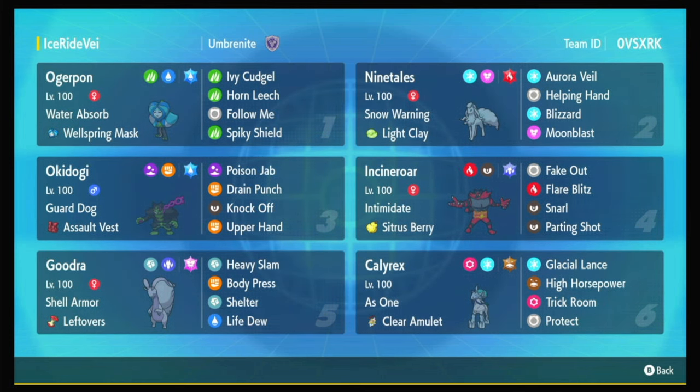The rest of this team is support for Calyrex and support for Goodra. Ninetales can set Aurora Veil and set Snow. Calyrex is already ungodly tanky, so having Aurora Veil and Snow, it just becomes un-KO-able. Washtom and Incineroar form a Fire Water Grass core. You're going to be seeing those two paired together a lot in Regulation G — they're just so good.